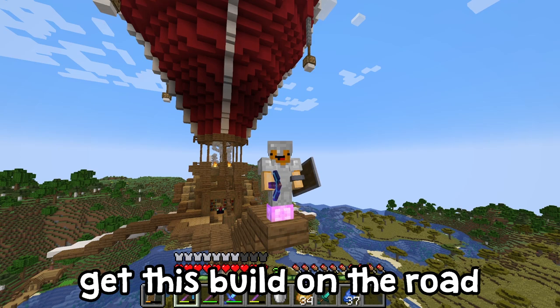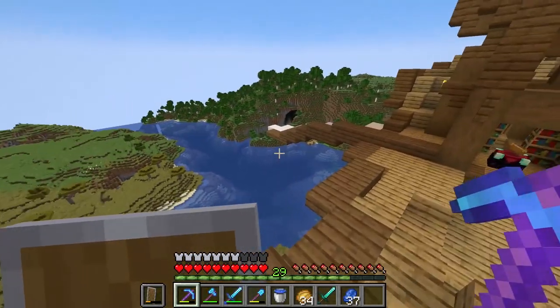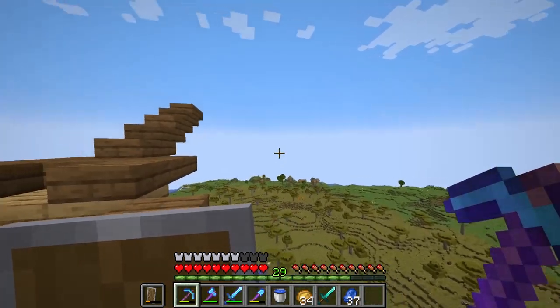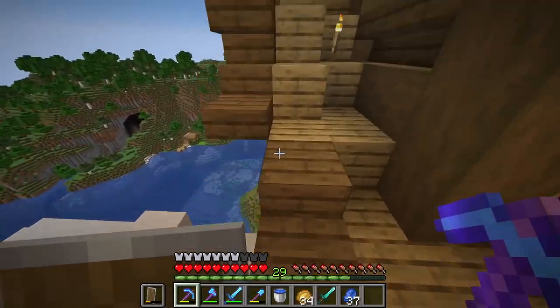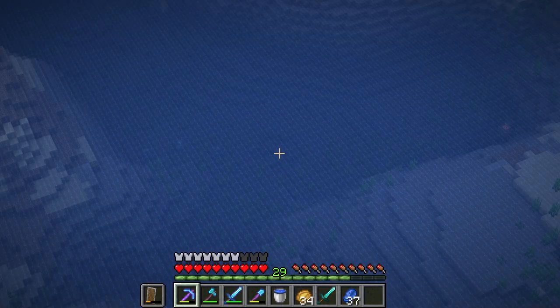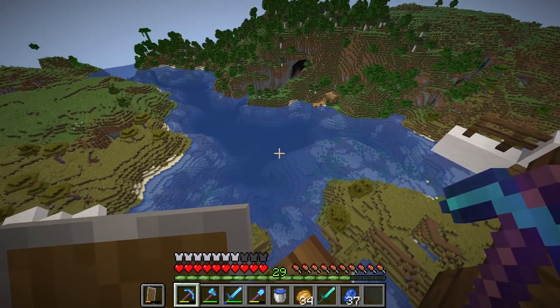For us to get this build on the road, we're going to need a Looting III sword. The reason is that we need some black dye, because this build needs a lot — I mean a lot — of black concrete, and the only way to get black dye is from ink sacs. Luckily I do have a decent amount of squids here, but killing them one by one with a normal sword is going to take forever.